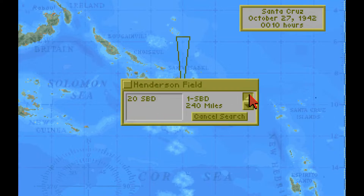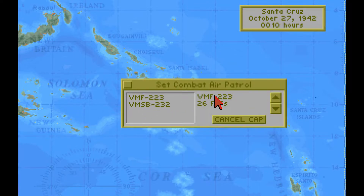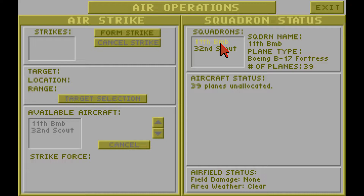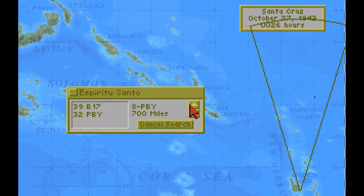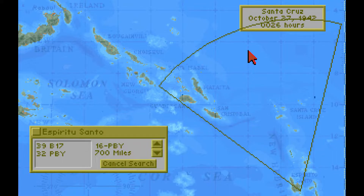Let's set up an air search for the coming day. We will use 7 SBDs, which retains a strike force, and orient the search roughly east-north-east. Let's also set up an air patrol of 10 F4Fs, just under half our fighter force. The SBDs will still need escort fighters. To the southeast is the air base at Espiritu Santo, part of the New Hebrides Islands. The base is home to the 11th Bomb Group with 39 B-17 Fortresses, and 32 Consolidated PBY Catalinas of the 32nd Scout Group. Let's establish an air search using around half the Catalinas, searching to the north-west.